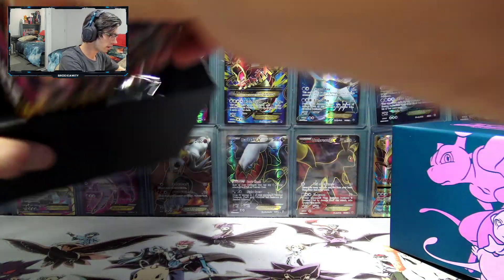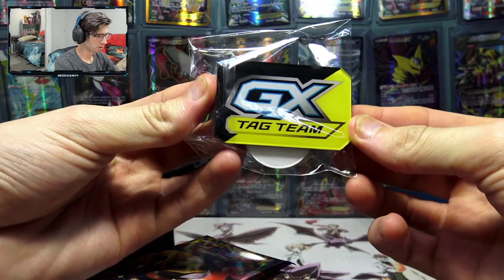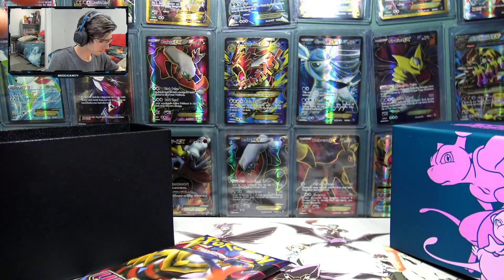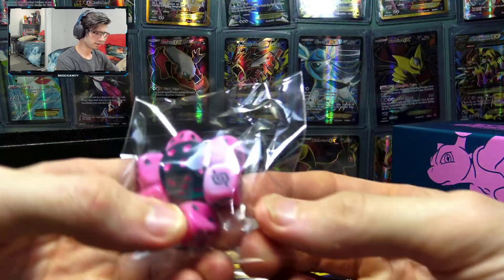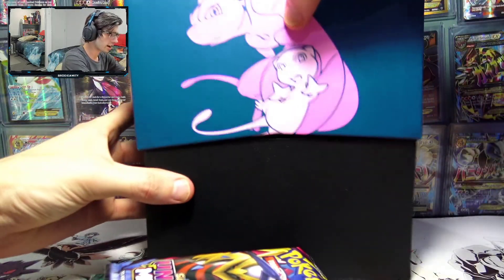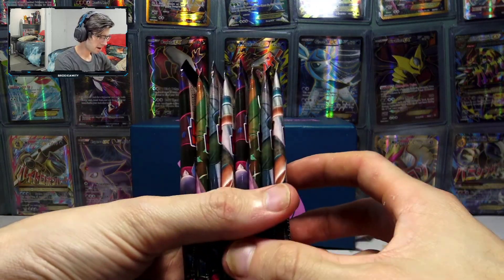Just the usual stuff here. We've got a Tag Team GX marker — pretty cool, different little design with the poison and burn markers. And then the dice, just the dice left inside with the Unified Minds set logo on them, so that's pretty cool. But let's get straight into this box and see what we can get out of these eight packs of Unified Minds.